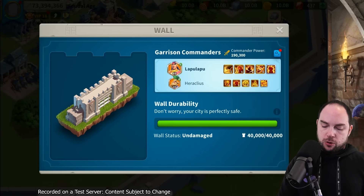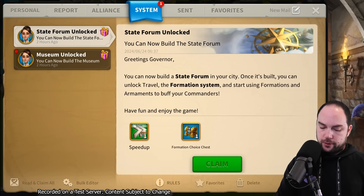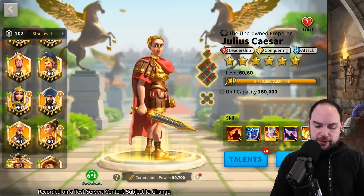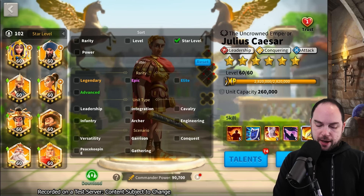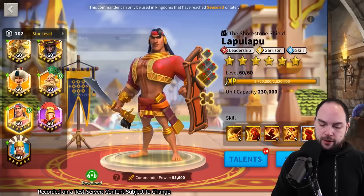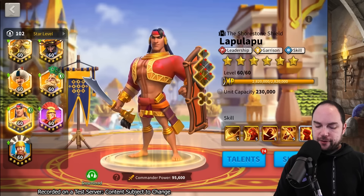Let's go put some talents and gear on Lapu-Lapu real quick. Formations - dang, I'm going to get wrecked. If people go and do formation stuff it's going to be straight up GG. I'm going to sort this by leadership and we've got to get equipment on these. What troops do I even have in this test account?